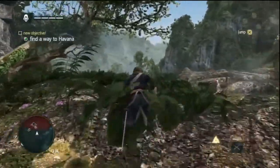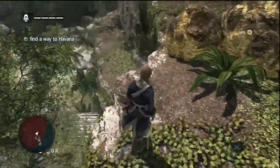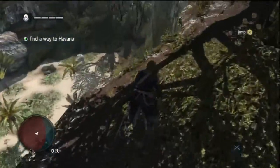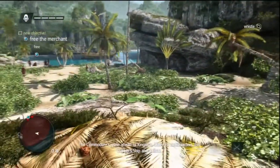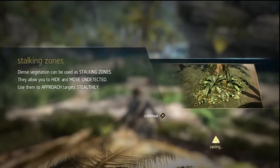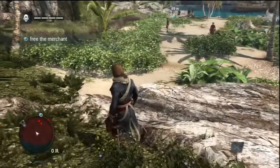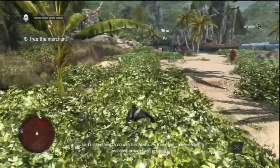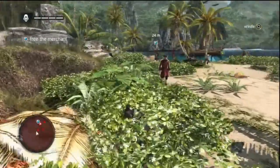Find a way to Havana. There's a restricted area ahead, so I need to carefully make my way down without alerting any guards. The game teaches about stalking zones — dense vegetation you can use to hide and move undetected. Using high grass stealthily. This should be fairly easy since it's the first area, but I shouldn't open my mouth too soon; I might get detected. That usually happens to me.